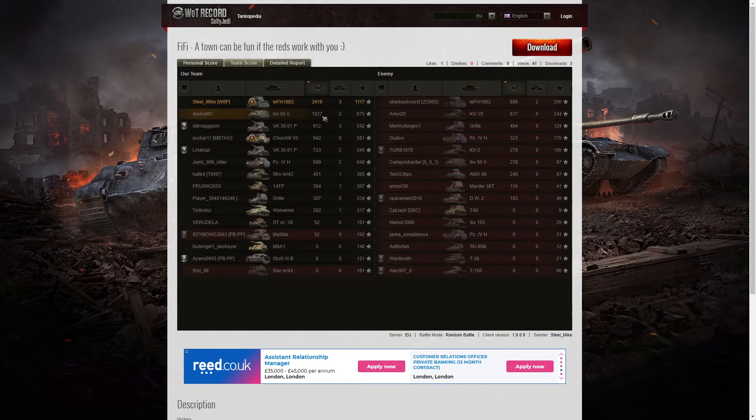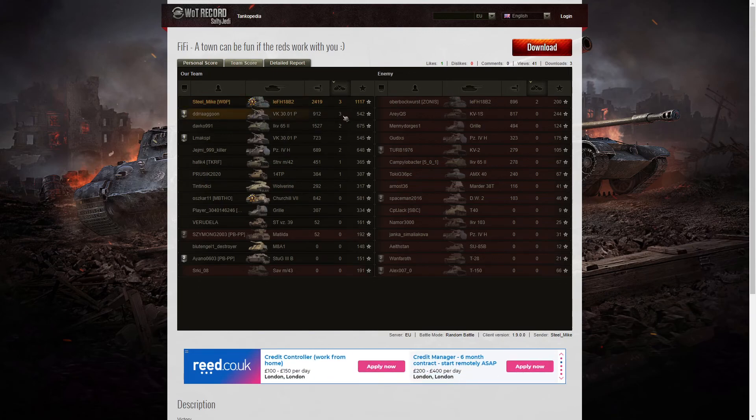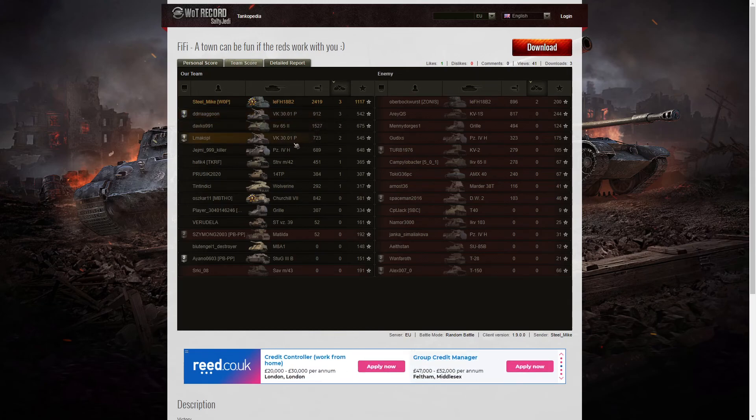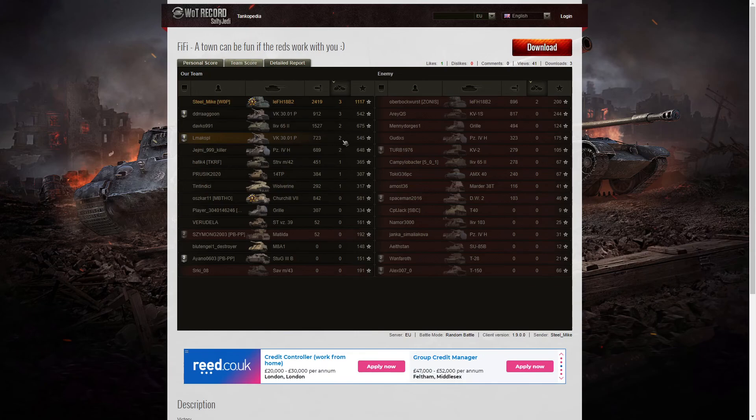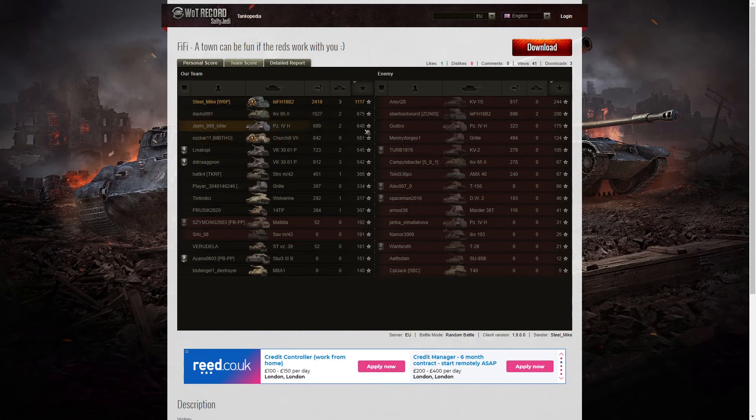1,527 went to the IKV-65-2 and 912 to the VK30-01P. The Churchill 7 managed to get a steel wall and that was the only other reward during the game. When it came to kills he shared the top spot with the VK30-01P — they both got three kills. They wouldn't have platooned because the VK was already platooned with another VK. When it came to base XP, he's got the top in that column as well — 1,117 base XP goes to Steel Mike.